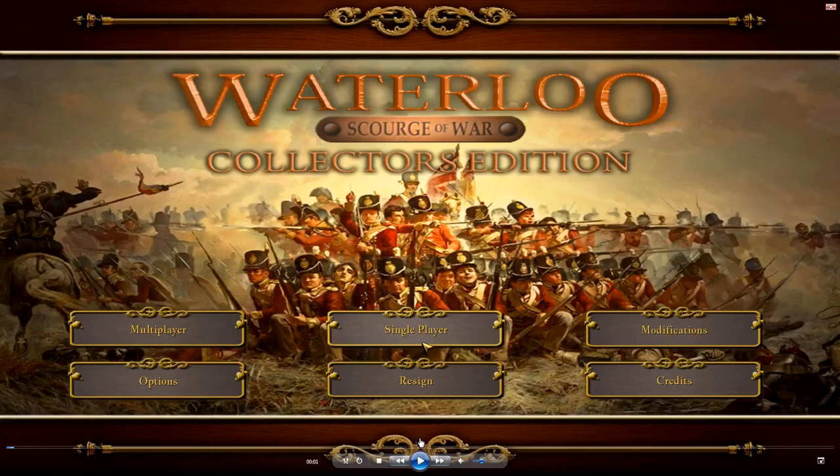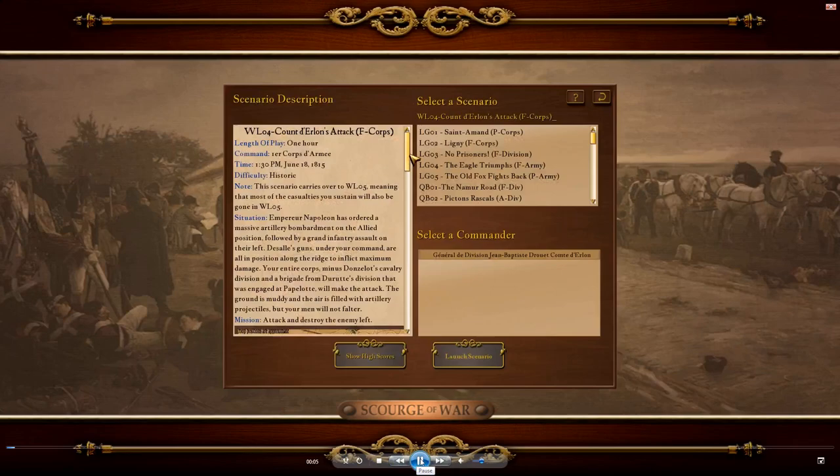A lot of that is the case with this episode. We're going to be playing today the French Corps scenario, Count Derlan's Attack. This scenario, if you get a major victory in it, unlocks WL05, which is the Lai Hassan Brigade scenario. This scenario and Lai Hassan are very closely intertwined, because no two scenarios in the game that are carryover scenarios have more impact on the follow-up scenario than this one does. The losses it takes in this scenario carry over to the brigade scenario, Lai Hassan.